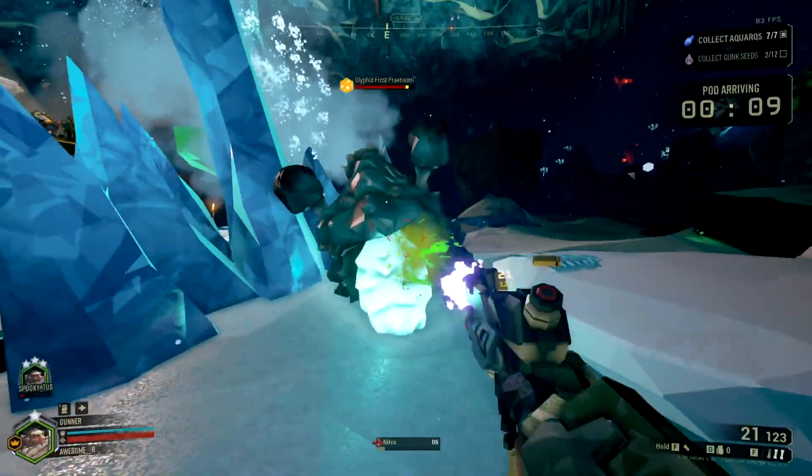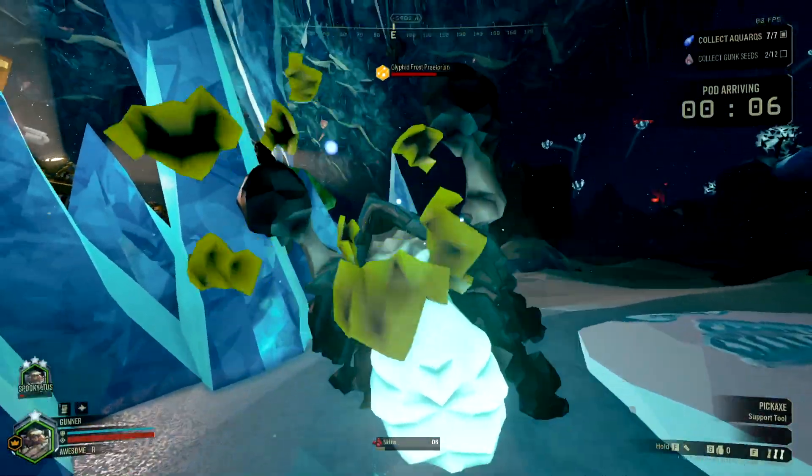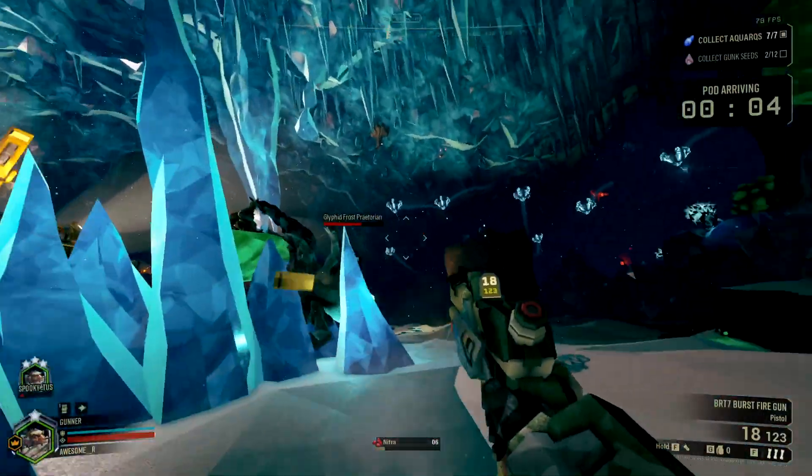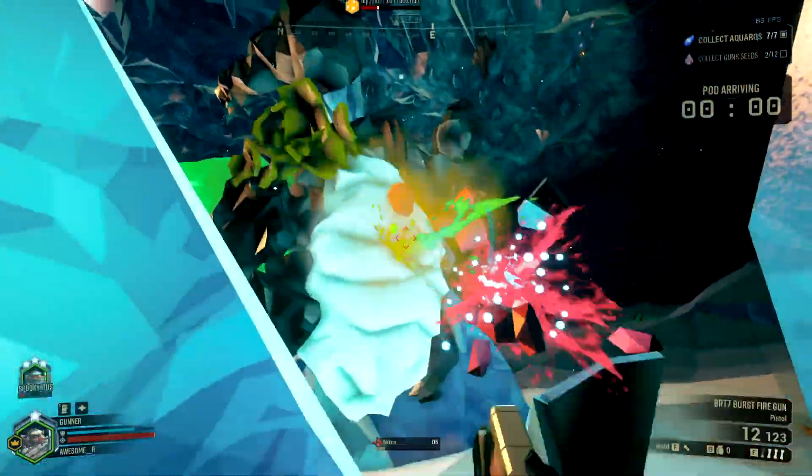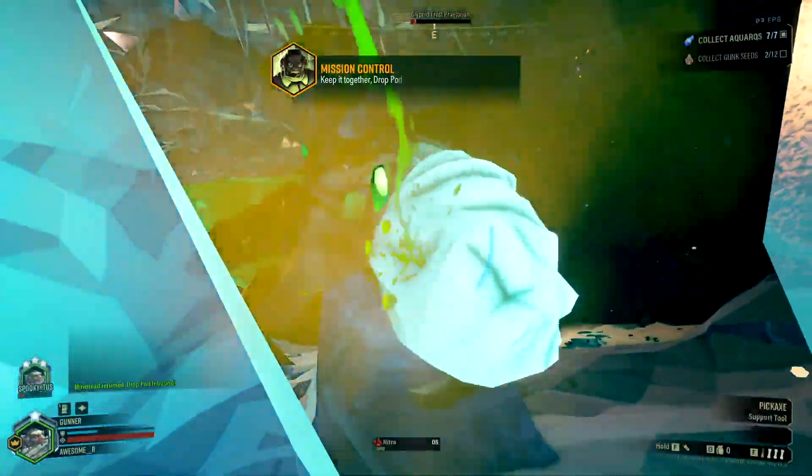You can slow an enemy down, then pickaxe it, stun it with your Burt, and kill it.